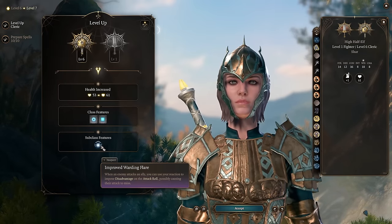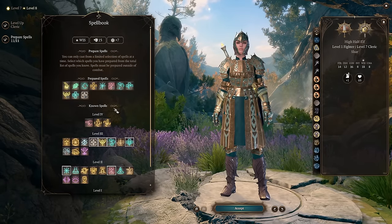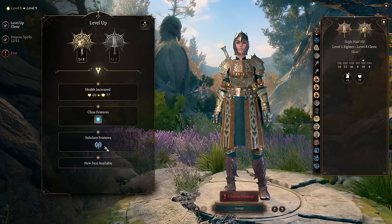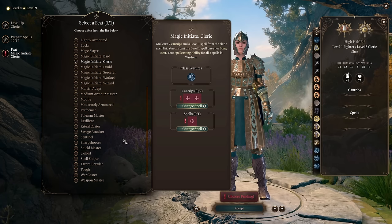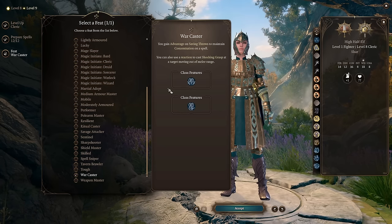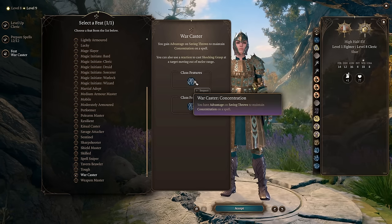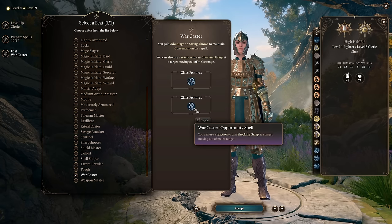Level 7 gives nothing special, just improved warding flare. At level 8 that's where we're getting cleric level 7 and access to level 4 spells. Honestly we don't need any of those, but if you want some I would suggest picking death ward — a nice buff you sometimes need. Also at level 8 your cantrips become stronger, adding your wisdom modifier to cantrip damage. But most importantly, we're getting a feat here. While it's a smart idea to get wisdom to 20, I would suggest going into War Caster instead. It gives you advantage on saving throws to maintain concentration, so now not only are you getting constitution saving throw proficiency from fighter level 1, you're rolling two dice instead of one — making it basically impossible to break your concentration. You also gain a nice reaction using shocking grasp on moving targets that try to run away from you.